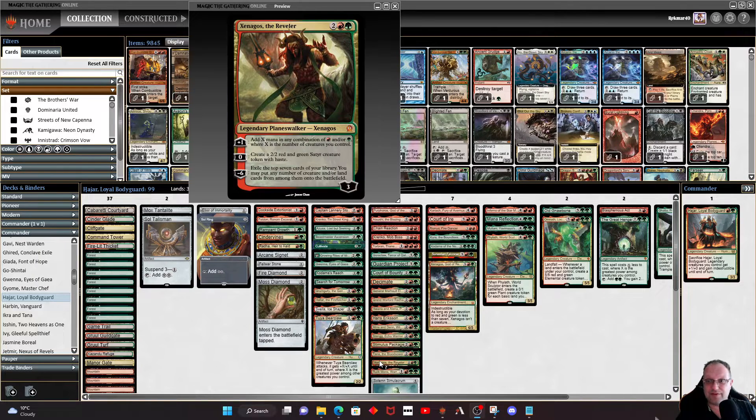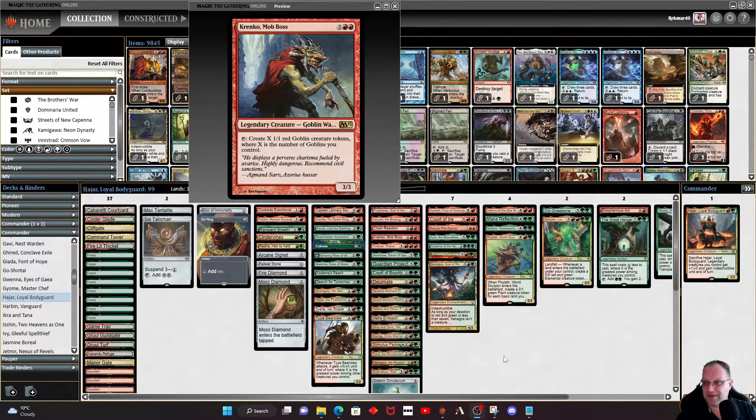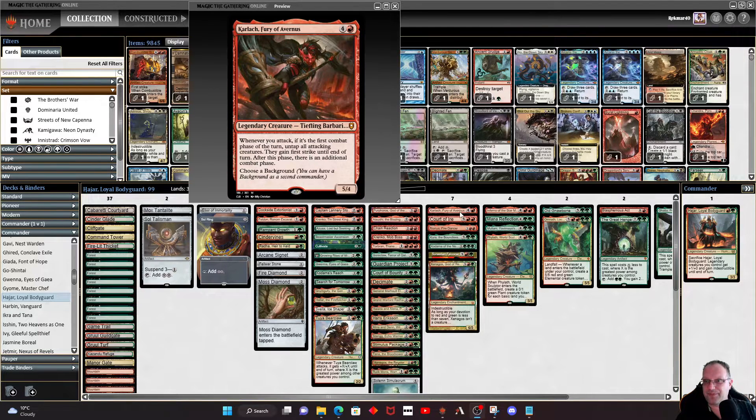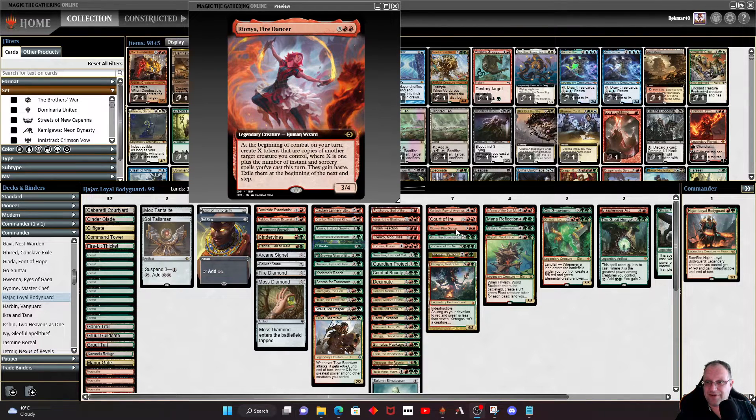Xenagos, the Reveler is one of the few planeswalkers I've decided to play, for the mana ramp side of it. Ruric Thar, the Unbowed makes me giggle every time — get that attack in, land a card onto the battlefield, or get a goblin token, which really helps when you've got Krenko in the deck. On the five-drops: Karazikar, the Eye Tyrant gives us an extra combat step if we need it. Court of Ire shocks someone at the beginning of upkeep, and if we've still got Monarchy we can do serious damage to a target. Rona, the Fire Dancer can copy spells and get us an extra attack step, or copy legendary permanents to get extra tokens.